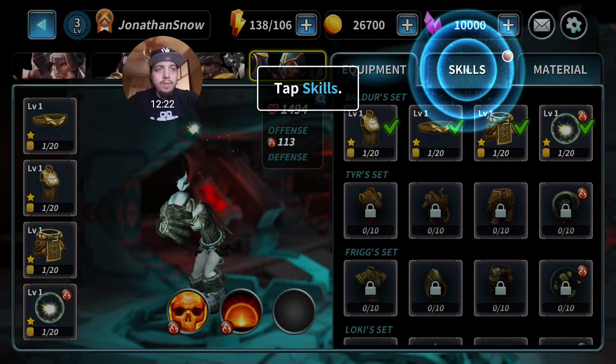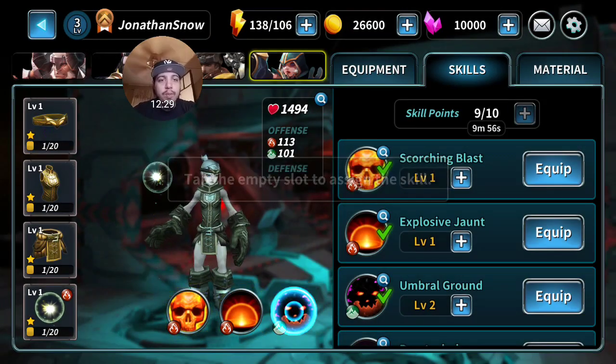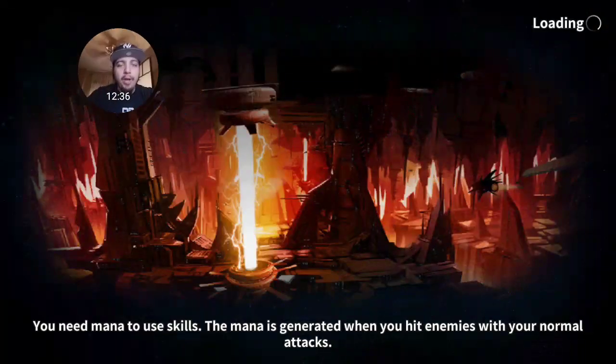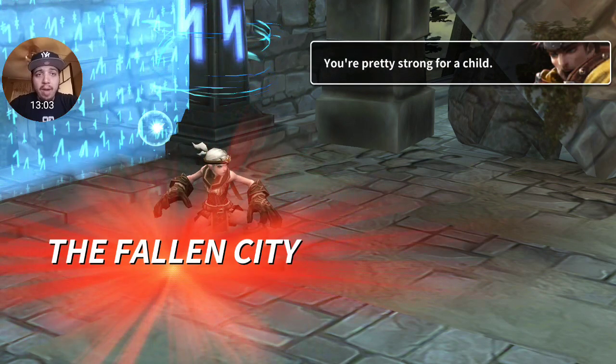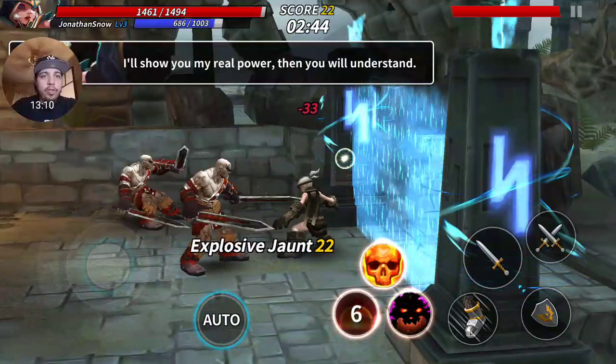Loading - tap to play. All equipment can be enhanced from one to six stars. Tap zone five, let's play it. Mana is generated when you hit enemies with your normal attacks - you need mana to use your skills. Really good tips so far. The tutorial is really nice right now. Your physical character has to level up in order for your gear to level up.